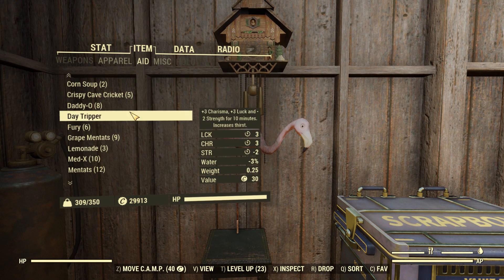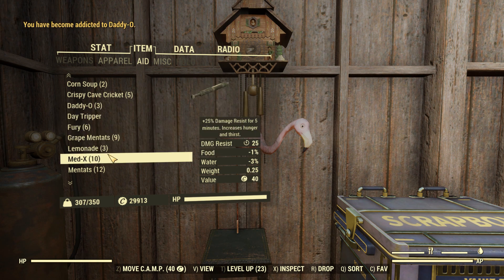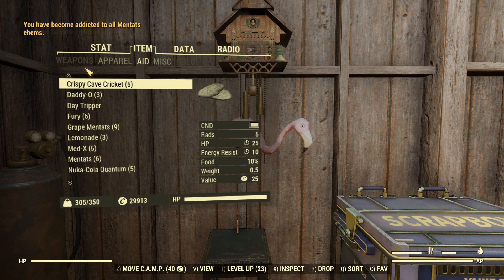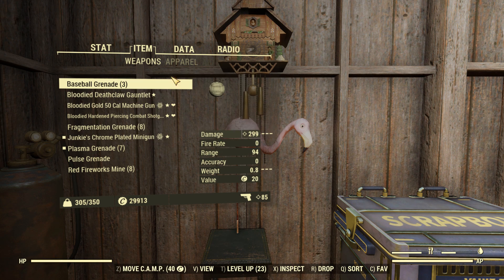So let's go ahead and eat some of these chems. I've got a list in my noggin so this Daytripper can go. Usually takes about five of these. Medics. Mentats. That was all Mentats. So we're up to 85 now.